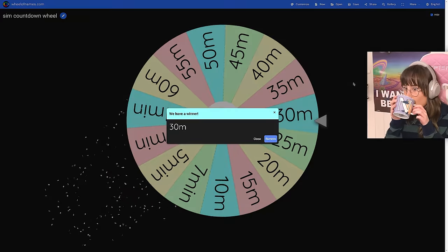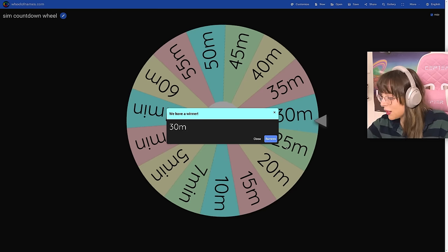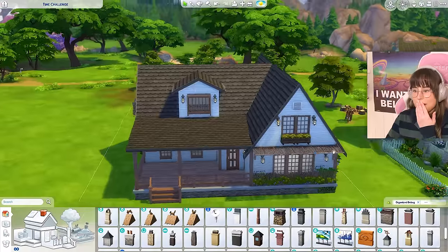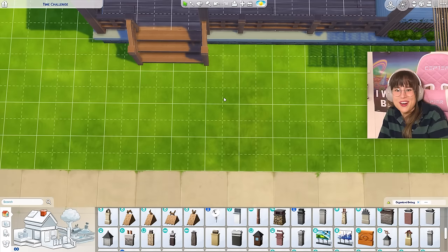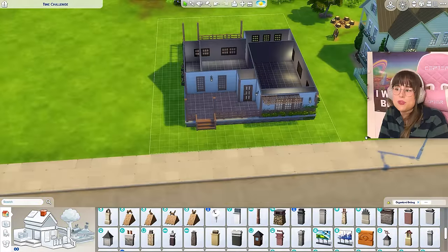Let's generate for the front garden. One, two, three - thirty minutes! That's amazing, I'm having such good luck. Though that kind of concerns me for afterwards, because if I get good luck now it means I won't get good luck later. I see what I've done here - the front garden is only three tiles long and we've got lots of space in the back. I can't move the house now.